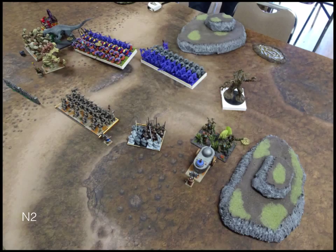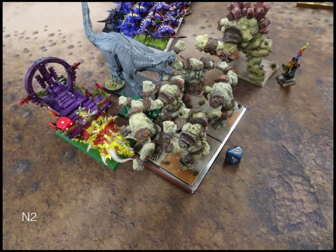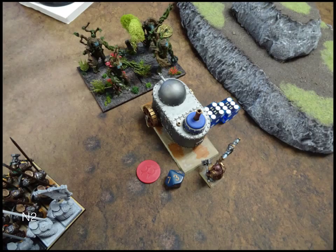Shooting: the Rangers do their ranger thing, putting a point of damage. Nature Turn 2: the Earth Elementals go charging into the tank. The Strength-boosted Salamander Horde on the right backs up a little — not looking to commit yet. The Salamander Horde on the left jumps onto the token on the wall, which is why they're sitting like that. On the far left, the Stegadon, Unicorn, and Carnosaur triple-charge the Earth Elementals. In doing so, the Carnosaur picks up the token by landing on it.